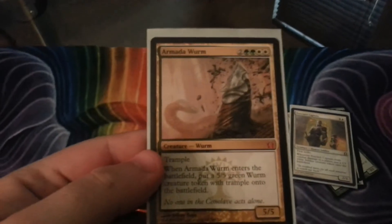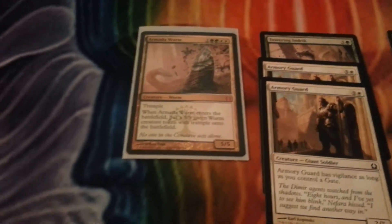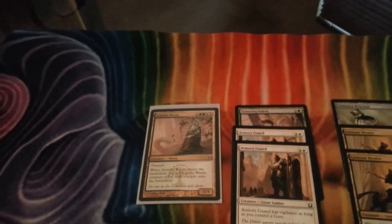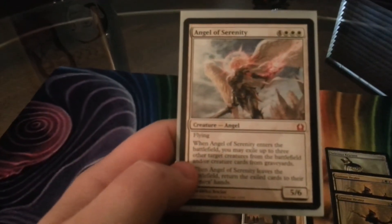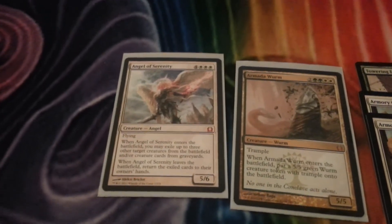So this deck did pretty good. This next card, Armada Wurm, really helped me out a lot — brought his buddy along. That was a good card. And then the last card I got was Angel of Serenity. I played it twice and it won the game. Armada Wurm won more games just by being there, but Angel of Serenity winning one game was pretty cool.